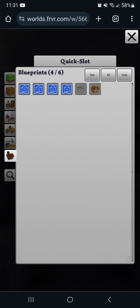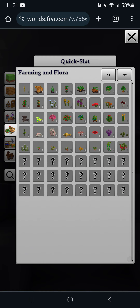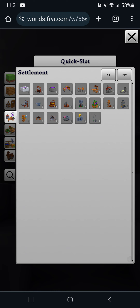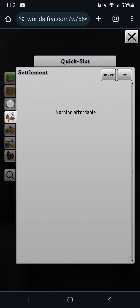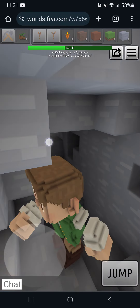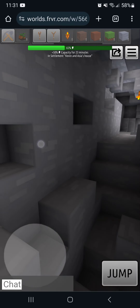You can take lights by tapping on them, and then by pressing and holding in your toolbar you can get new light options. Hit 'all' — you can click on one and it puts it into your bar where you can use it again.